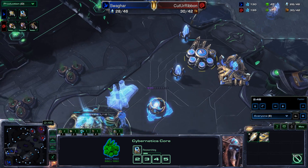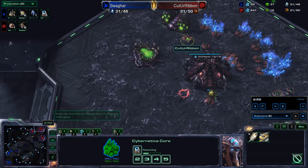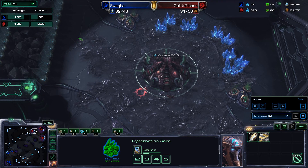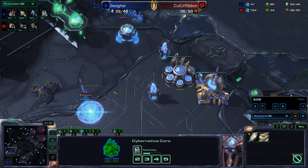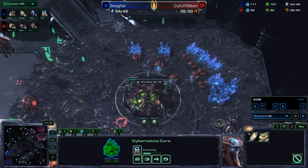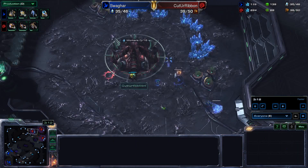Cybernetics Core is complete, Twilight Council being warped in by Swagharr. Finally getting workers on that gas. APM for these players is around 100 on average, about 200 for Cut Your Ribbon — not super high for Swagharr currently, but Protoss can be okay without super high APM. Cut Your Ribbon is now starting to saturate his third base.